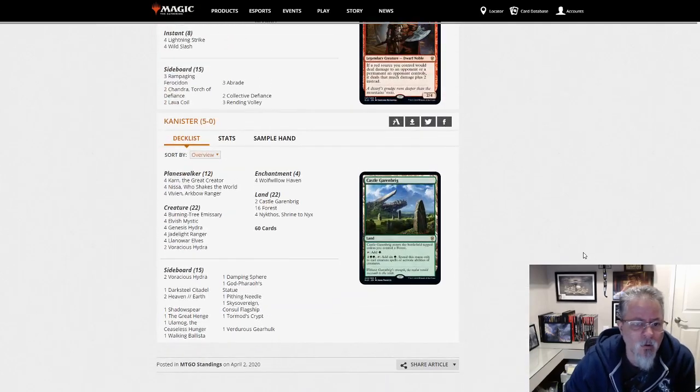Our last list today is from Canister with the Mono Green Walkers deck — slightly different than the build I put together. Canister has two Voracious Hydras and four Genesis Hydras, where I have one Genesis Hydra and four Voracious Hydras. It's all in how you want to build it — lots of different ways to tweak the deck. This is right below that top tier; this deck is fighting it out with the rest of them.